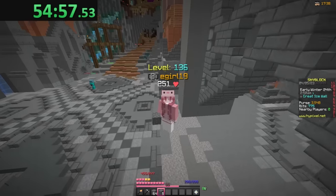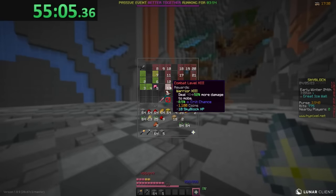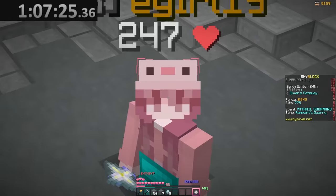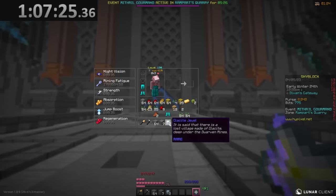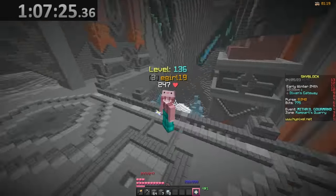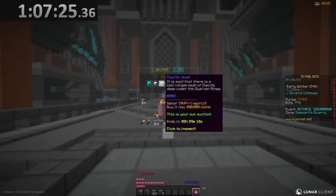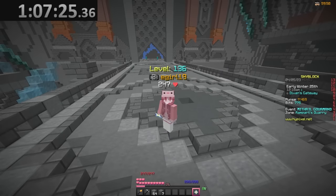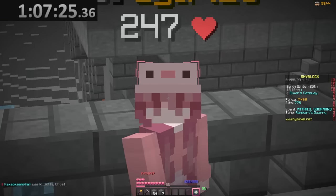In the dwarven mines, our second money making method is grinding ice walkers to reach combat level 12 and access the end. This also makes a lot of money, so let's start grinding. In five minutes of grinding I got two glazeite jewels, glazeite boots, and glazeite leggings. Selling everything on the auction house came out to 600k in five minutes, which equals 7.2 million coins per hour. All you need is a god pot and a pickaxe, so this is a really good money making method.